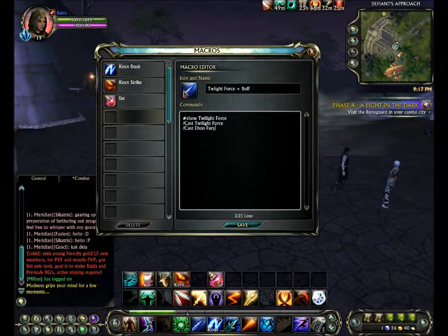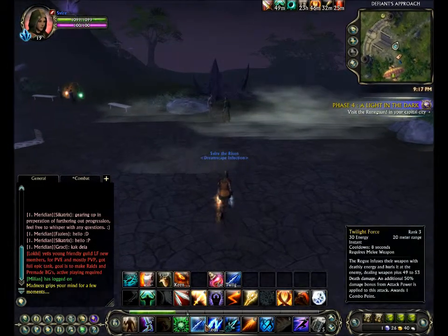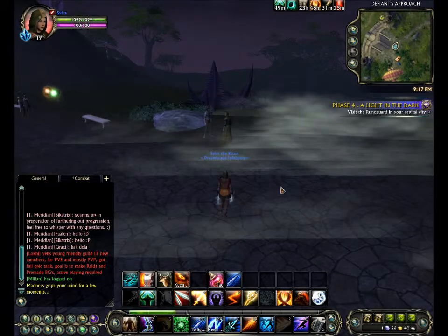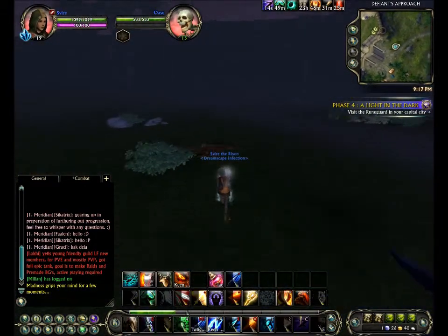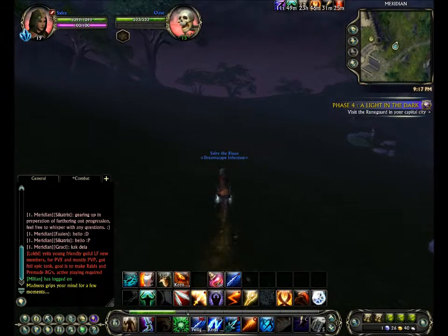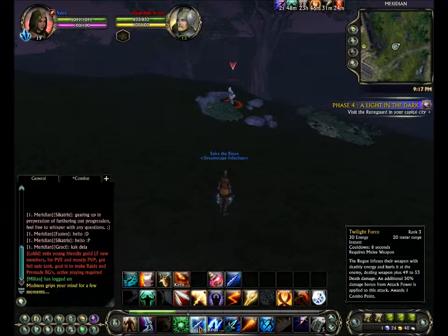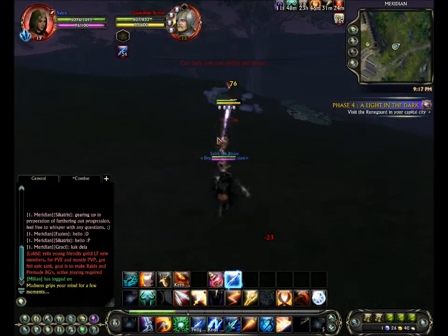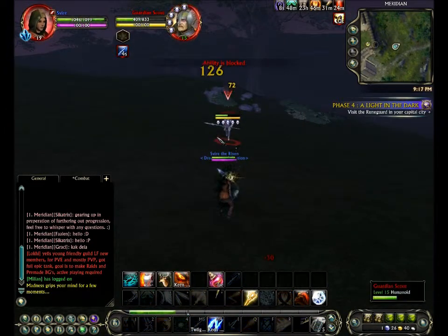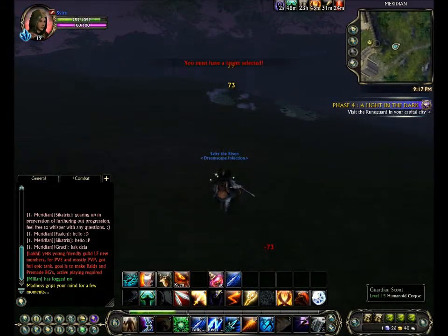Save that and bring it down to your bar. I'm now going to replace that with my actual Twilight Force button, so now I've got it key bound as well. When I click my key bind it should do the Emberfury and Twilight Force at the same time. There you go — and I can keep on clicking it to cast my spell.